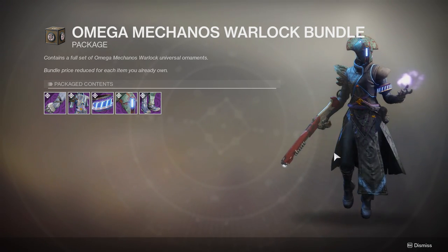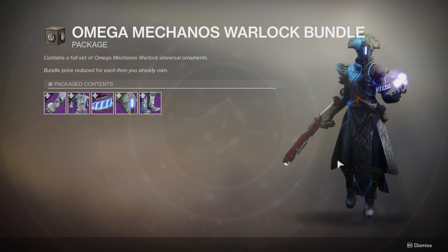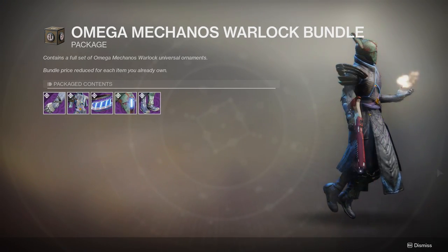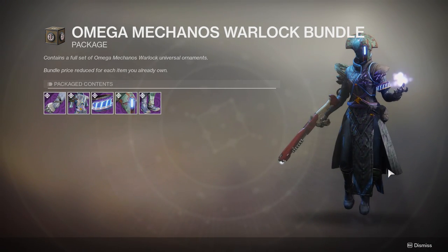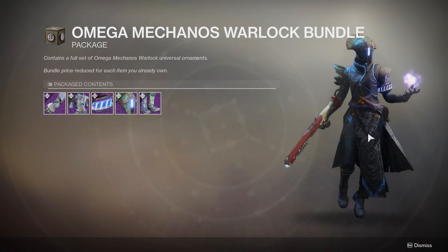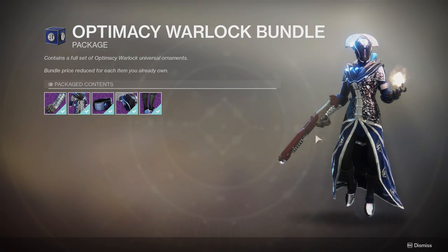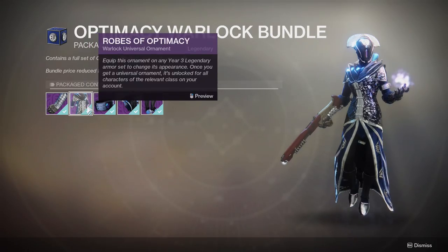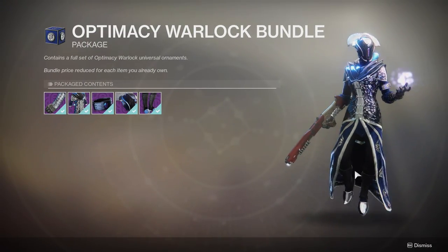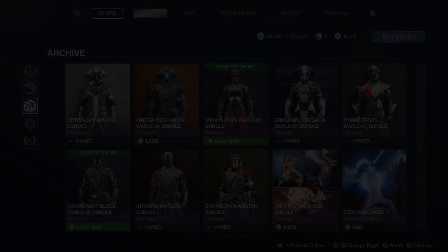The Omega Mechanos I will never buy for my Warlock because I just don't like it at all. If I did buy it for whatever reason, it would only be for maybe the helmet, the arms, and maybe the boots — the chest piece I just don't like. Last but not least, the Rose of Optimacy is probably one of the coolest robes Warlocks have if you want to go for a regal look. The helmet I don't like at all, the legs are okay, and that's pretty much it.